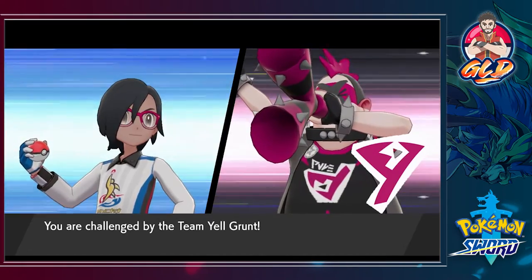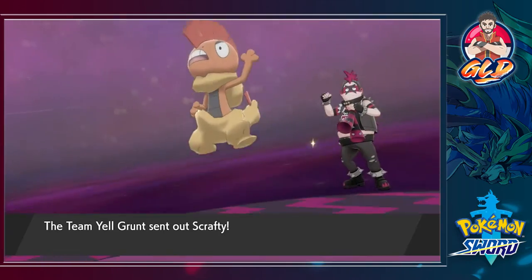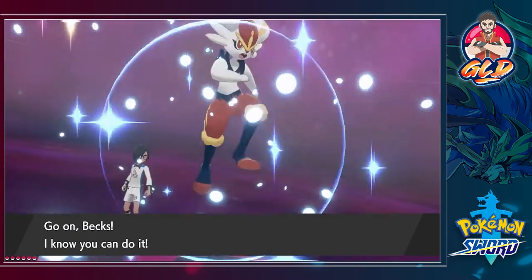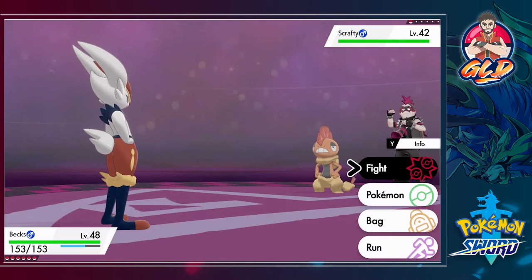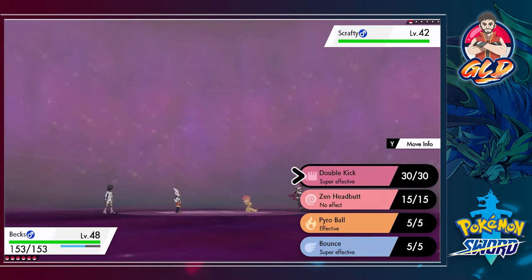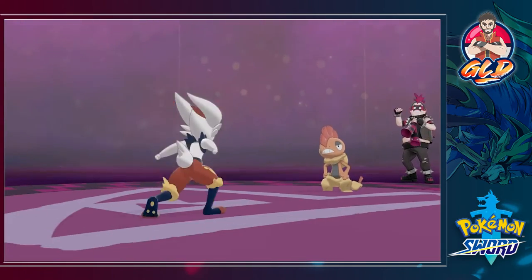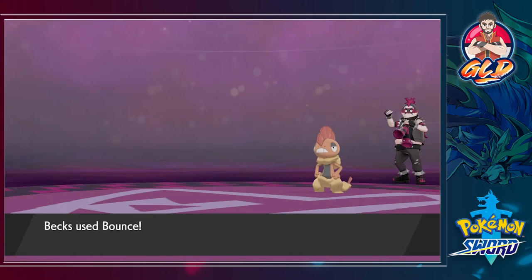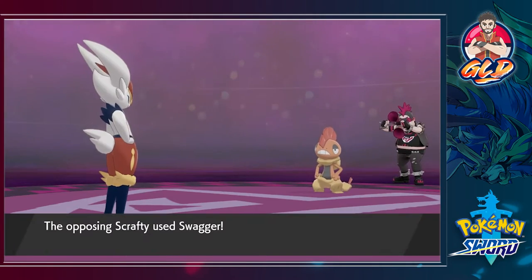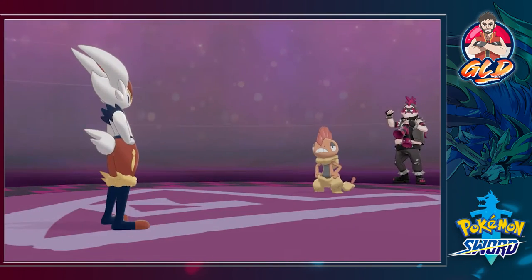Another battle against a Team Yell grunt — they're coming out with a Scrafty. Let's go with a Bounce attack since that seems a little stronger. It bounces — and the Scary Face will not lower our speed. We missed though — that is not fair!